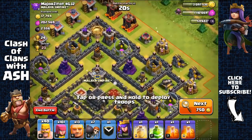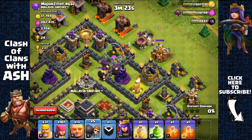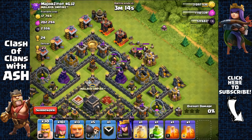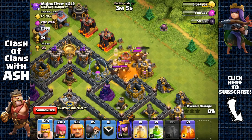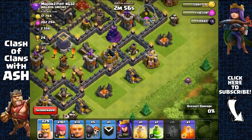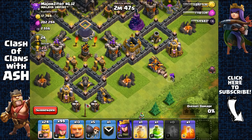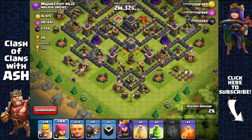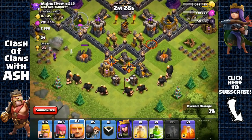2,500 Dark Elixir here. Checking the clan castle — spreading a few barbarians then the wall breaker. Yep, there are giants in there. Sending another wall breaker and we need to clump those giants together so the poison spell is effective. Dropping the poison spell — the other giant is perfectly aligned too. Waiting for them to die. The plan is to remove a collector on the bottom left and bottom right sides, then remove the gold mine and elixir collector.